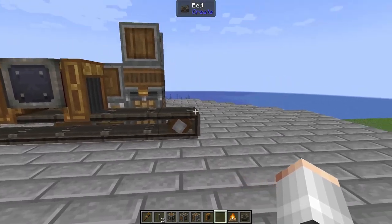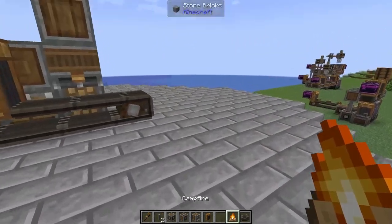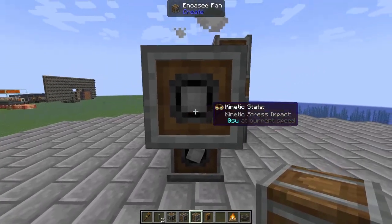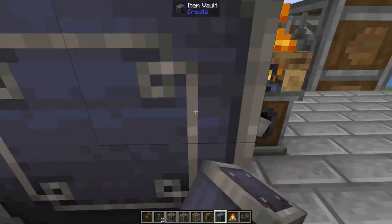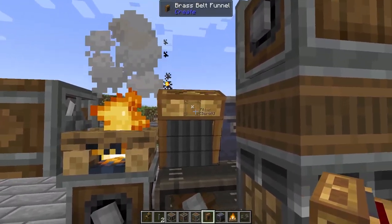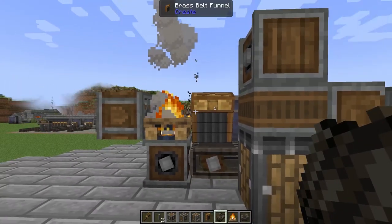Now, many times in my Minecraft playthroughs I have thought you cook kelp with lava because you throw them into a furnace and they get cooked — but that, my friends, is wrong. You actually need to use a campfire. So we're going to pop down a temporary block, pop a campfire on top, and then connected to that campfire, holding down crouch, pop down an encased fan. Next, we need somewhere for that dried kelp to go, so we'll pop down a nice big two by two item vault. On the other side, hold down crouch and set a filter to only pick up dried kelp — just get a piece of dried kelp and put it in the filter slot.